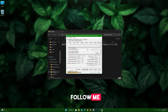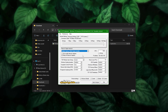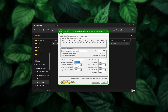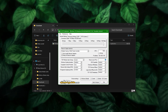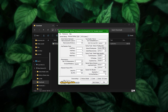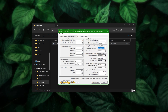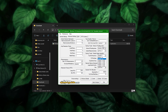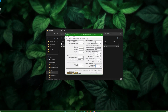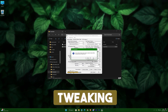Inside the program, follow along and adjust your settings exactly the way I'm doing. Restart your computer later when you're finished tweaking all the settings.